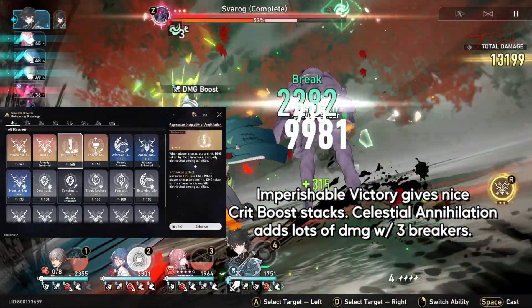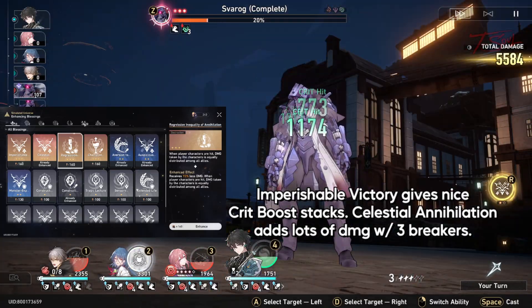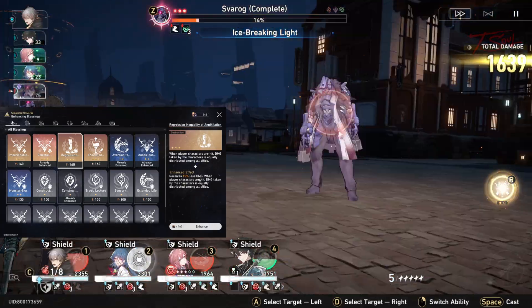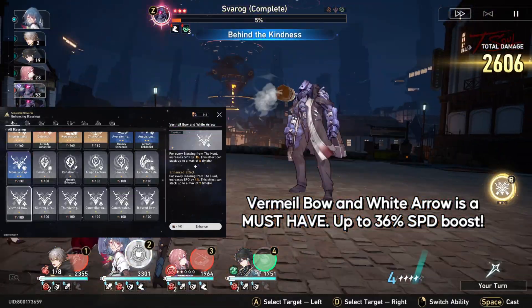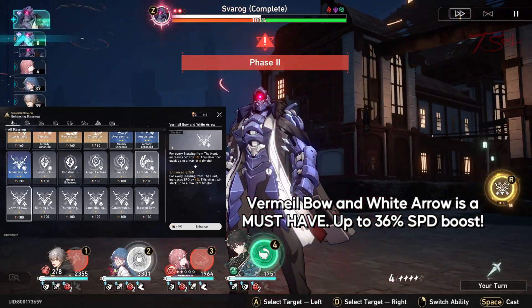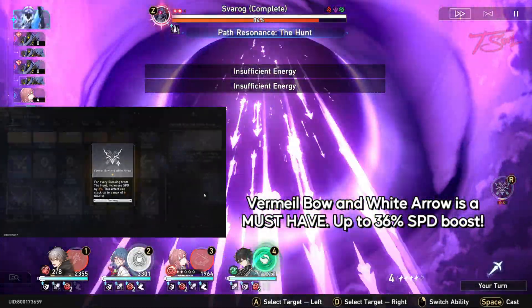I also got lucky with a blessing from Destruction, which helps stop squishy DPS from getting one shot. In my run I barely took any damage at all since I was attacking so fast. The final must-have is the Vermeal Bow Blessing, since it increases your speed by up to 36%, and we want to stack Hunt Blessings anyway, so we should be near the max limit.